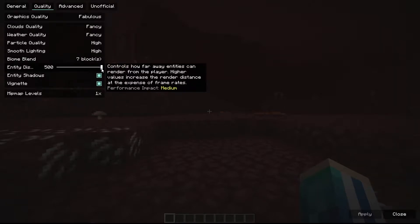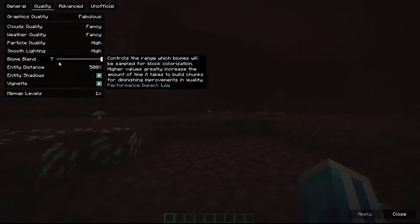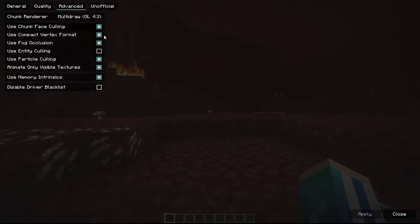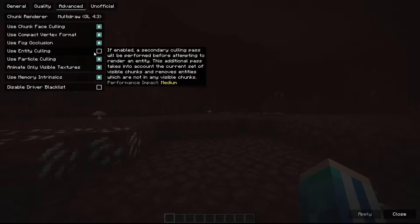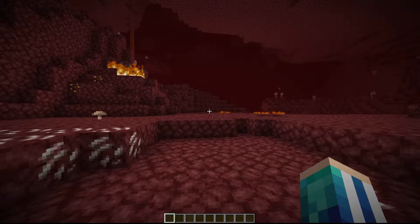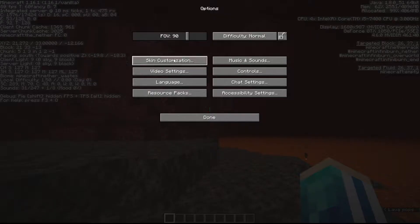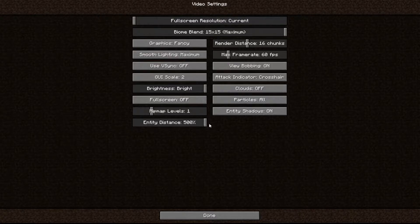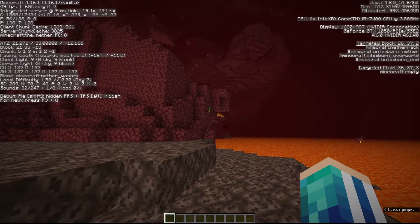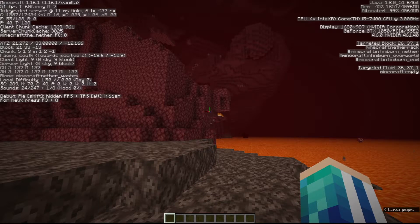Set your entity distance to 500%. If you have Sodium, you have to uncheck the 'Entity Culling' feature, and you need an unofficial mod which I'll link in the description. If you're on vanilla, you don't have to check anything — just set the entity distance as far as possible, 500%, and you're good to go. But why are you using vanilla? Just use Sodium — it's better for your FPS.